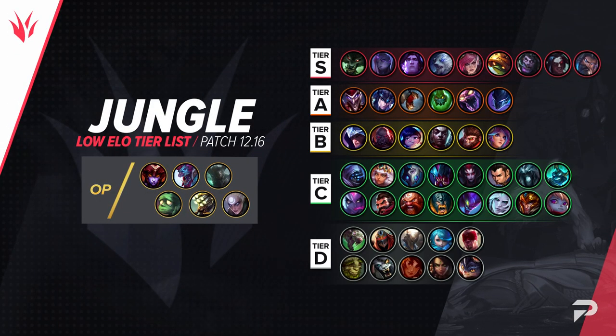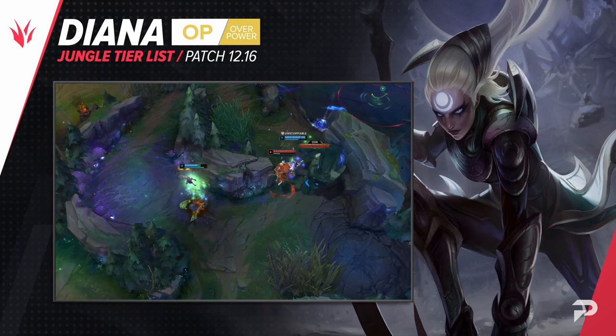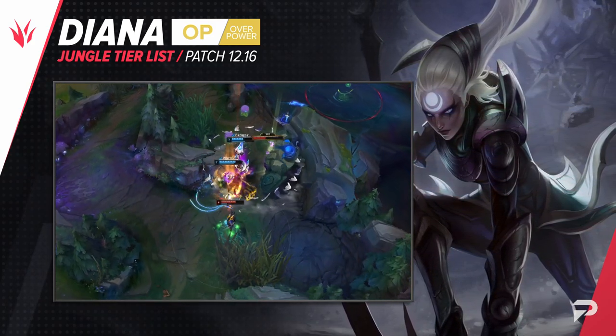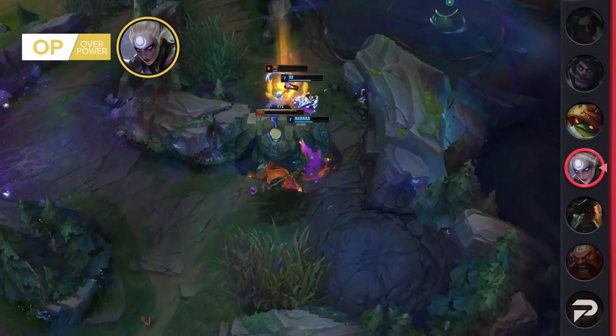Diana moves up to the OP tier. Sunfire Diana is getting nerfed this patch, but her AP build is getting a huge buff. The Sunfire build may be a bit more mindless since it's harder to be punished when you're basically a tank, but the AP build is the one that carries harder anyway, so we're glad to see it back.